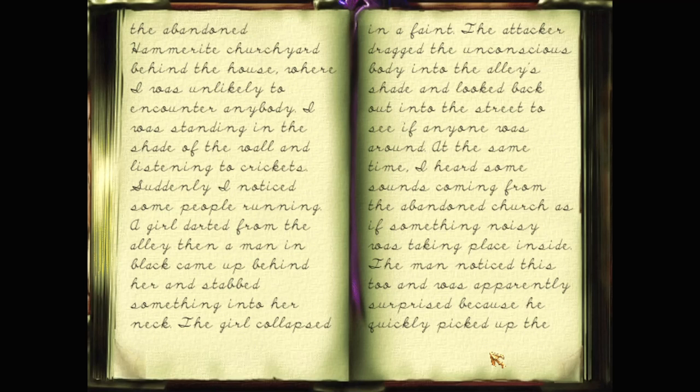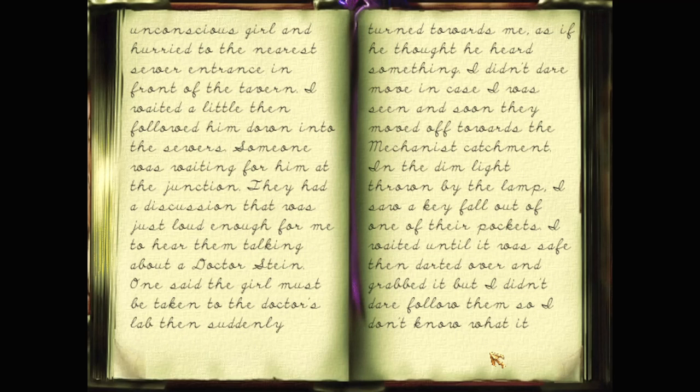15th August. I've been here three days and nothing has happened. I'm sure the banker is turning over every stone to find me since he's very possessive and not likely to tolerate my escape. On the way from the market I decided to get some fresh air in the abandoned Hammerite churchyard behind the house, where I was unlikely to encounter anybody. I was standing in the shade of the wall listening to crickets. Suddenly I noticed some people running. A girl darted from the alley, then a man in black came up behind her and stabbed something into her neck. The girl collapsed in a faint. This man dragged the unconscious body into the alley's shade. I heard sounds from the abandoned church, and the man quickly picked up the unconscious girl and hurried to the nearest sewer entrance in front of the tavern. I waited a little and followed him into the sewers. Someone was waiting at the junction - they discussed taking the girl to a Dr. Stein. One turned towards me as if he heard something. I didn't dare move, and soon they moved off towards the Mechanist's catchment. I saw a key fall from one of their pockets, darted over and grabbed it. I don't know what it unlocks - it might be the key to the lab.